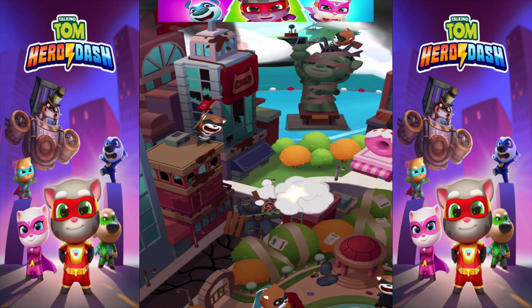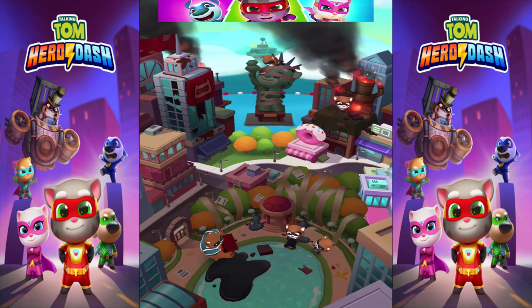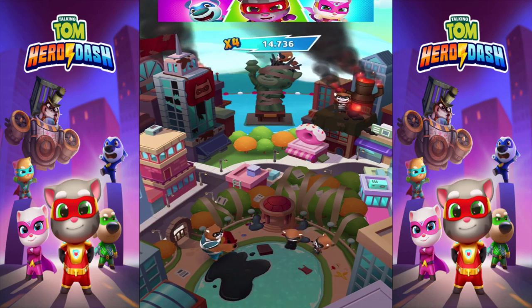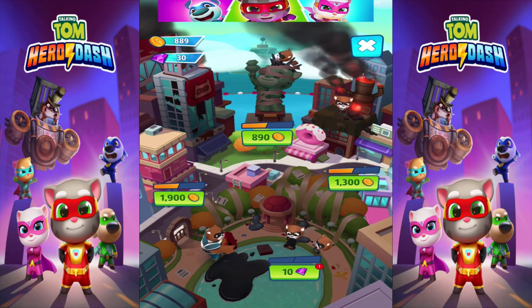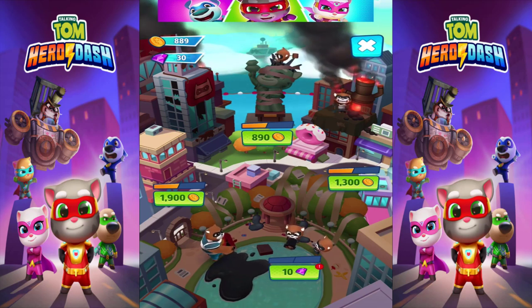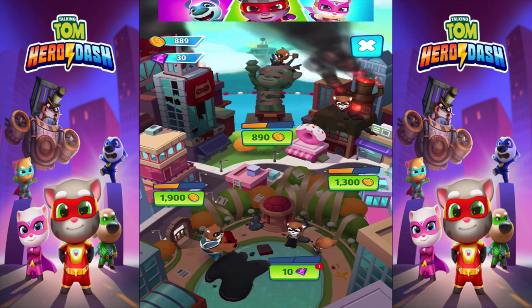All right, what do we get? Did we get a brand new building? Let me see that brand new building — oh look at that, we do get a brand new building! So cool. Now we're just one away from unlocking the Statue of Liberty — we have 889 and it costs 890.